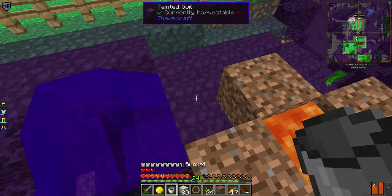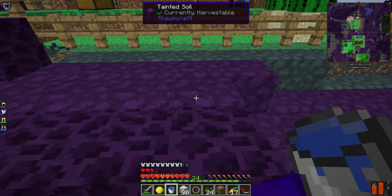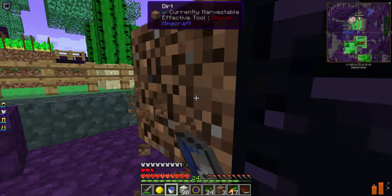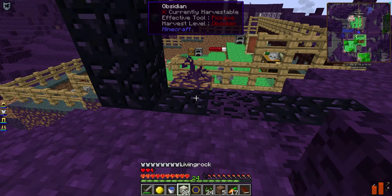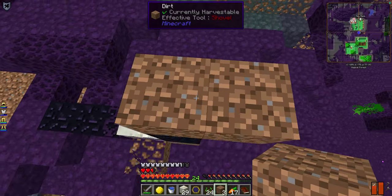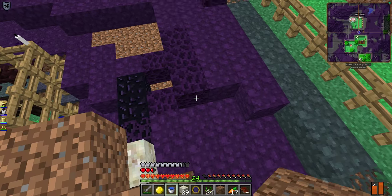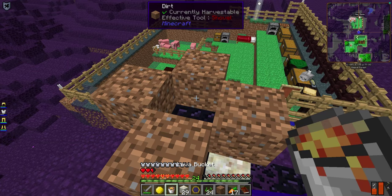Our second bucket of lava — that was predictable. I'm just using this dirt as a quick and easy molding material. I was a little concerned I might not be able to reach it — that would have been annoying.